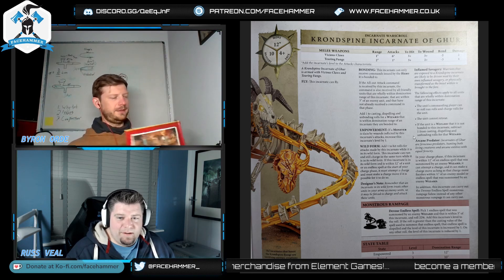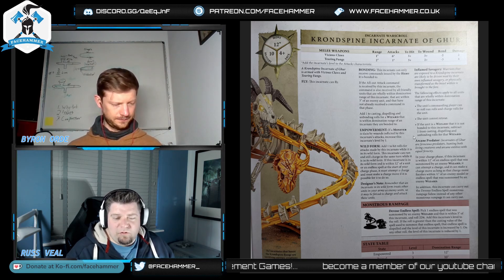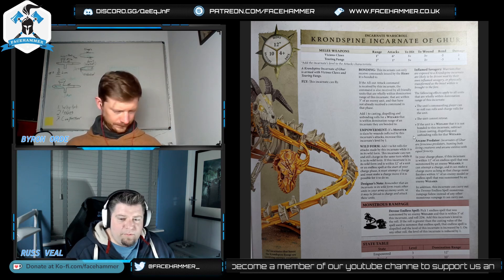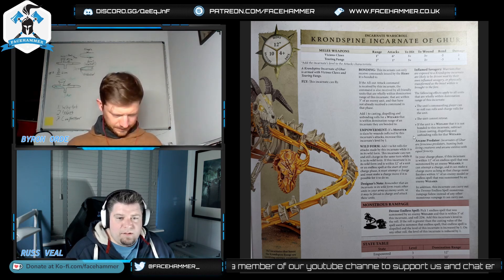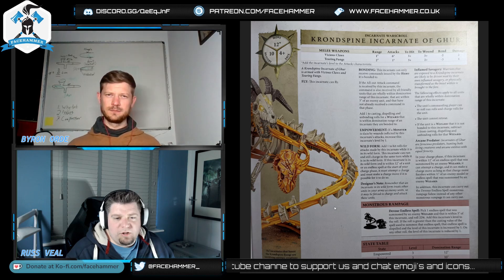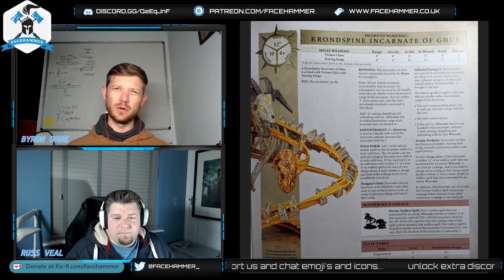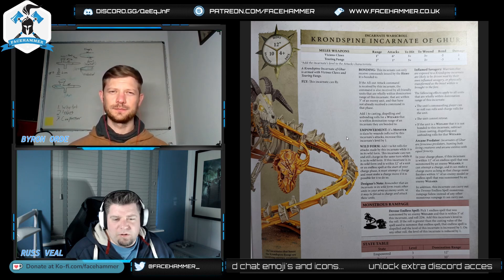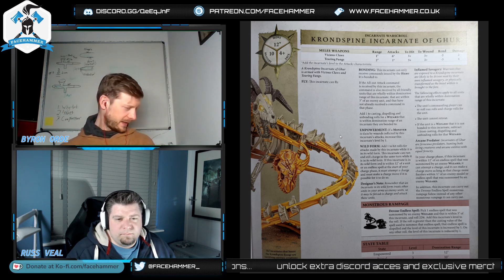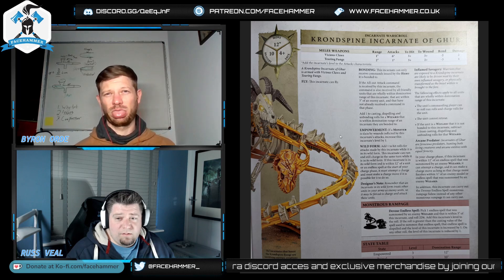If it goes Wild and hits you, Nighthaunt still have their 50% ethereal save regardless of rend. You can move it away before it has to charge, and since it moves 12 and flies that's manageable. Just don't leave your models within 3 inches of it. You can also use things like piling in and spreading out to drop out of its domination range, removing yourself from the cannot-retreat effect.